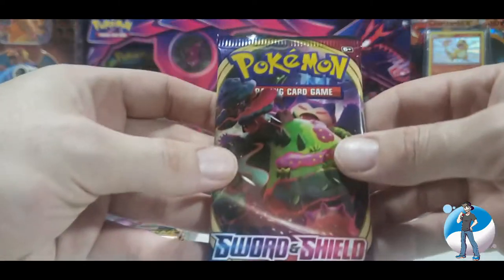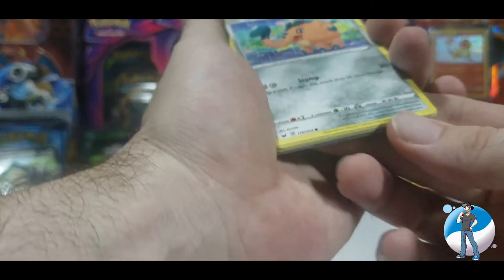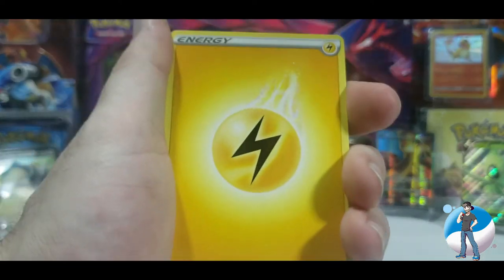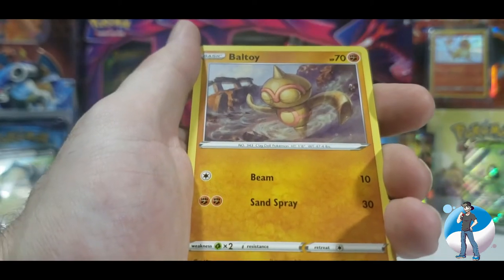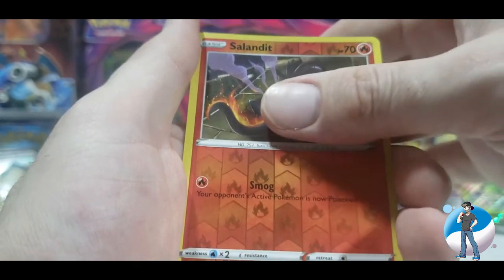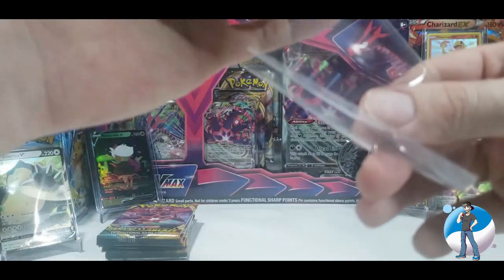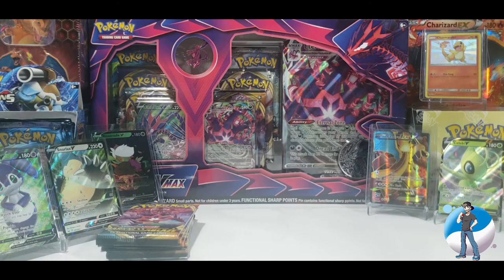Final pack of Sword and Shield — Snorlax V Max on the front, can never go wrong with that. Packaging off, code card given away. Four from the back — lightning energy to start, we've been struck. Bisharp, Evolution Incense, Vitality Band, Quick Ball, Salandit, Ponyta, Minccino, reverse holo Salandit, and an NDB full art! This is exactly why I got the bonus blister packs — excellent full art pulled. Getting this cleaned up and moving on to Darkness Ablaze.